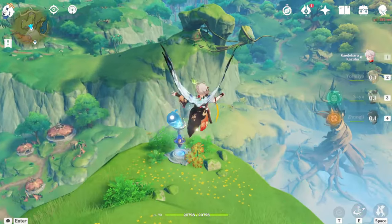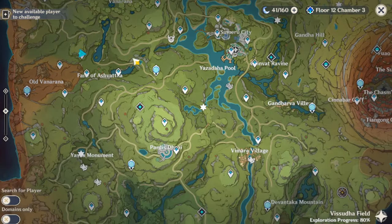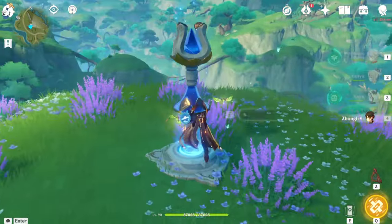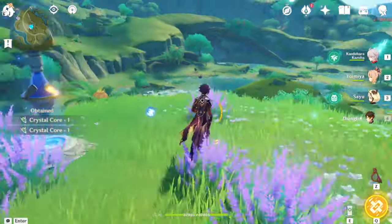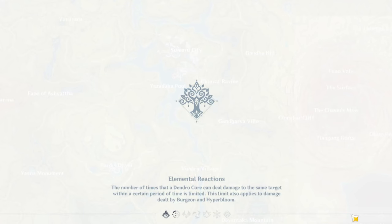So why I recommended bringing a double anemo team is for double anemo resonance. It reduces your stamina consumption for sprinting, swimming, and pretty much everything. And if you have Kazuha, as you can see, I'm occasionally going to be using him to catch up to crystal flies that fly a little bit too high for me.